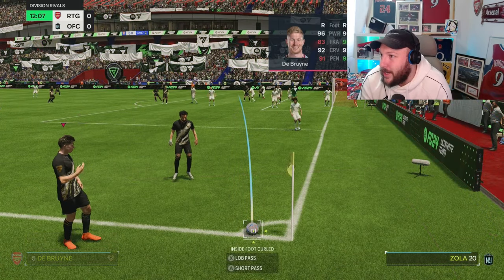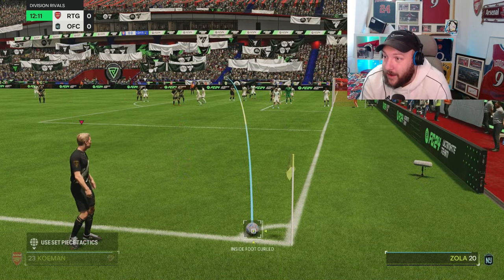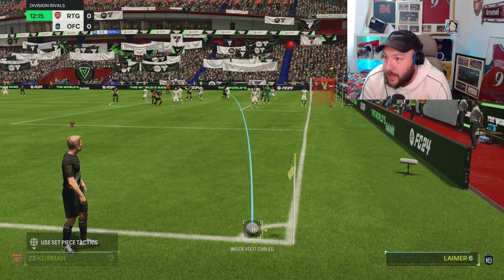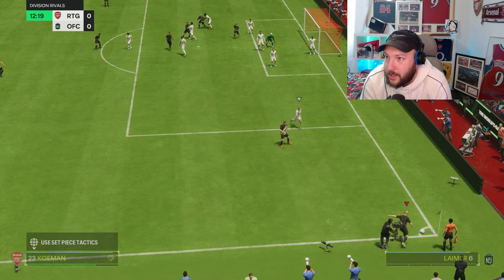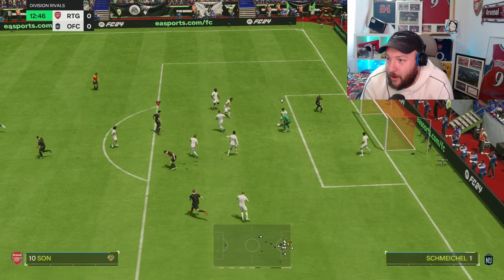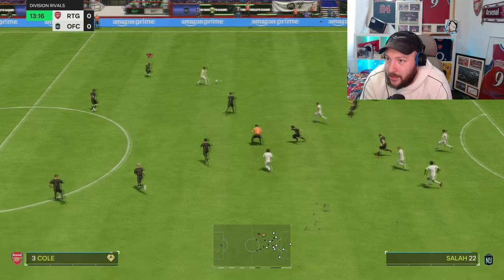We'll have a look at his set pieces — he should be really good. You can see they're 96, 95, 92 and 95. So what we're going to do is whip this in to Blanc's head. The keeper's come off the line — we call someone over to make it look like we're going short and then whip it in. We nearly got ourselves a goal from it. The good thing about dead ball plus is you can see exactly where the ball's going the entire time.